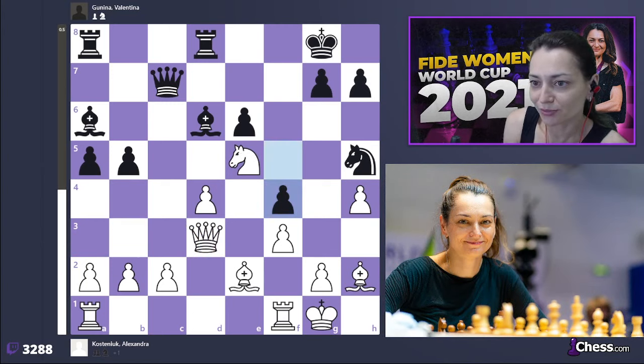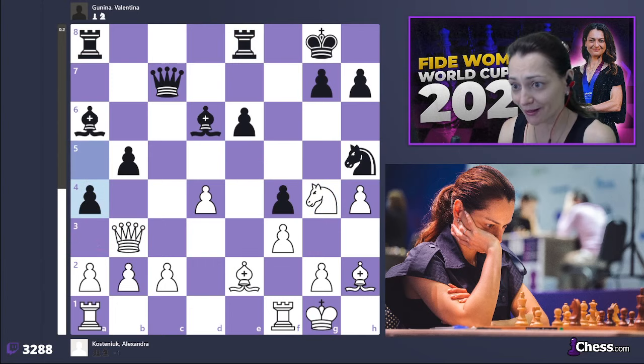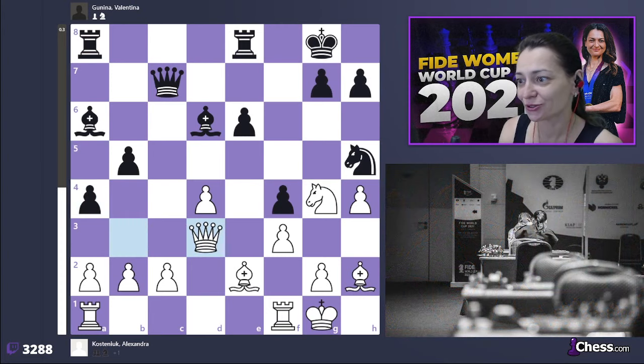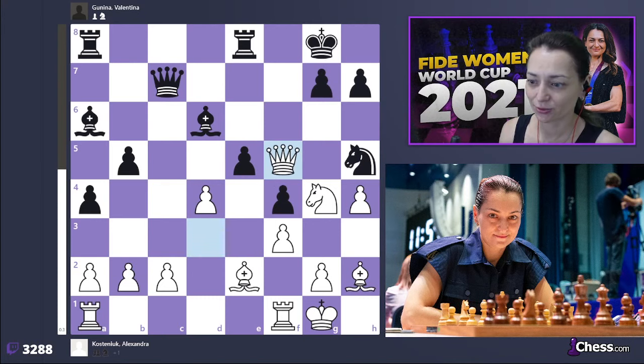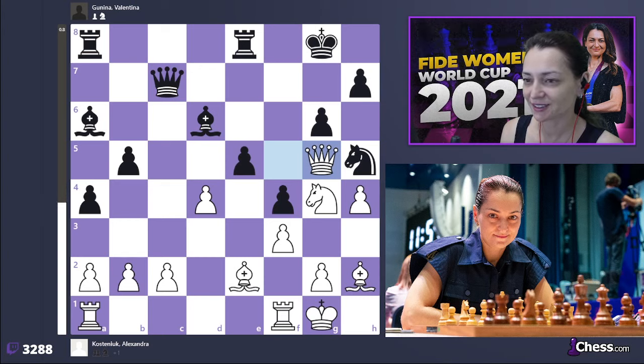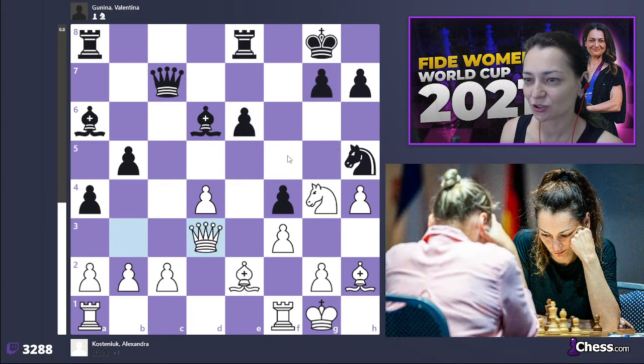But somehow I decided to move the queen — it's so unpleasant to stay with your queen under all those pieces, so it's quite logical and understandable that I tried to move it out of all these threats at once. I did move it, but the problem is I needed to get back. After queen to g3, she played e5 — I think a bad move — because I could have played queen f5 immediately.